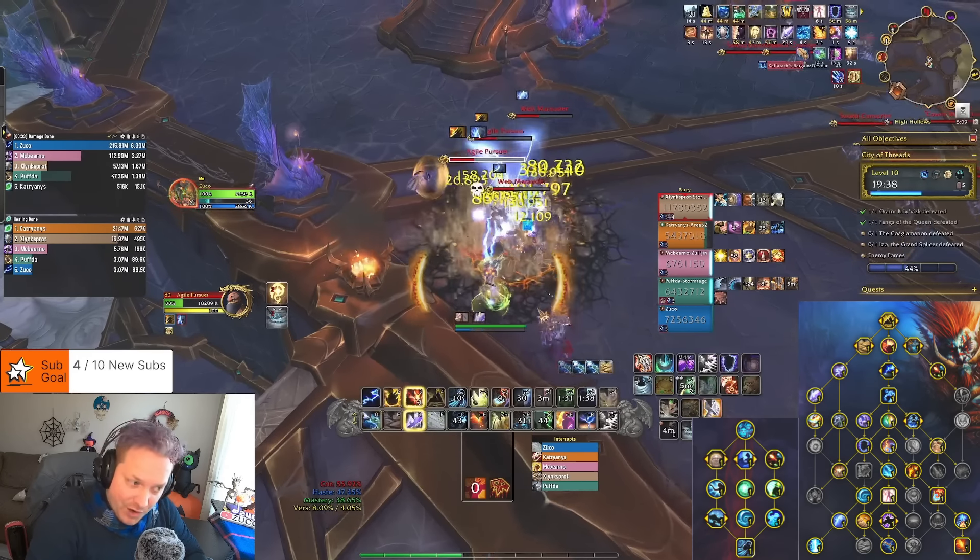On to the third boss — the Coagulum. We end up peaking at about 1.57 million DPS here. Ancestors are down at one point, and we push up to 1.55–1.57 million on the peak. We then finish the fight at 1.18 million. So: 1.57 million peak, 1.18 million at the end of the fight. Let me note that down.